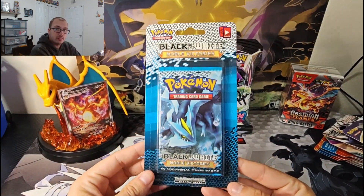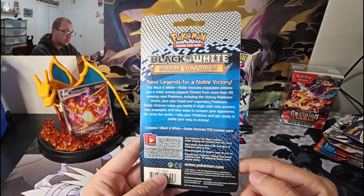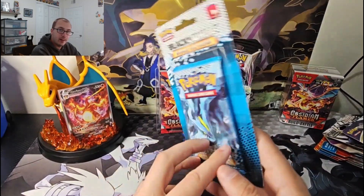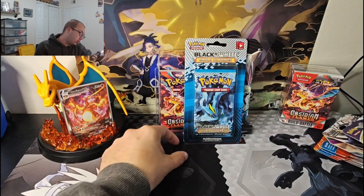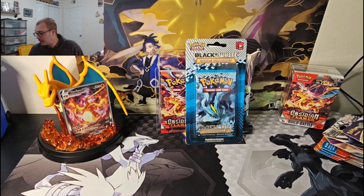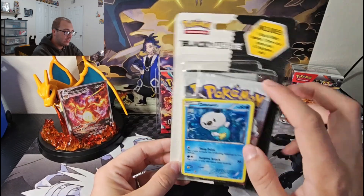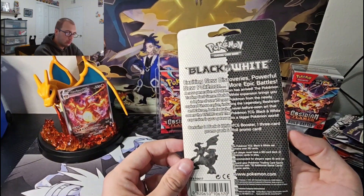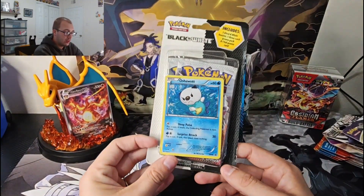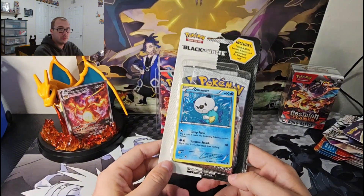Now for the spicy items to close out this video. First, the Noble Victories blister — this thing is beautiful, I was so happy when I got it. I still need to get the Hydreigon art as well. There's like one little crease but otherwise it looks great. Then we have the Oshawott Base Set blister with a promo pack — this one's a little more beat up but harder to find. It's Black and White themed and I got it for about 60 bucks, which was a steal.